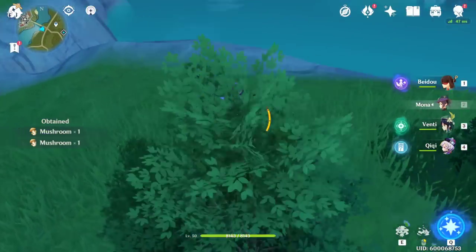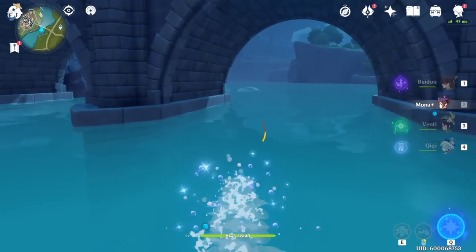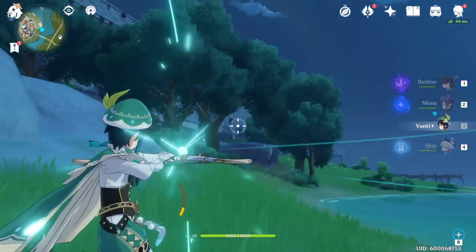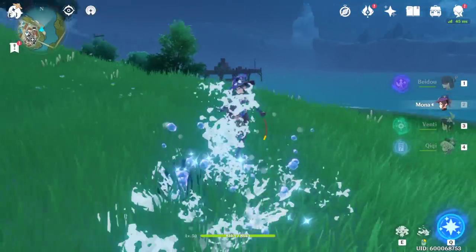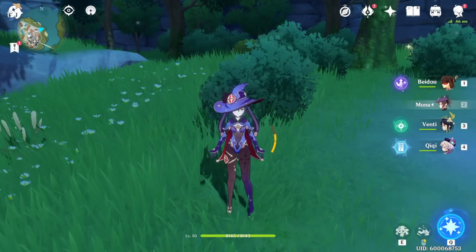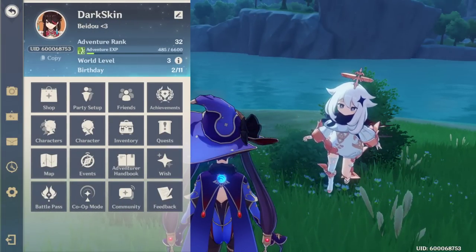One cool thing about Mona that a lot of you probably know by now — she can actually swim on water. Her dash allows her to do this, which is a unique mechanic. When you right-click or left-shift to sprint, she turns into water and dips down instead of doing a normal dash. Anyway, that's the Mona build guide — you're going to use her as combo damage and build her full damage. Be sure to give it a like, subscribe if you're new, and comment below. I'll see you guys next time!